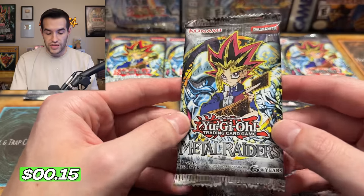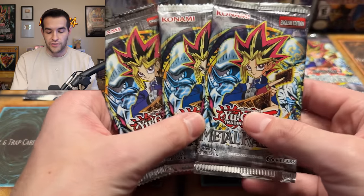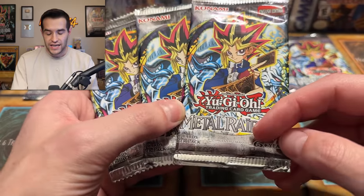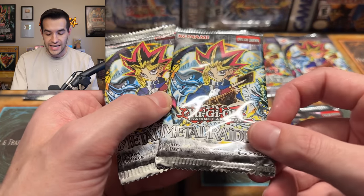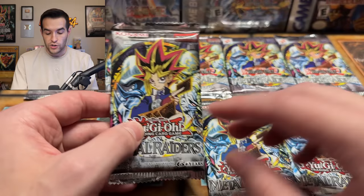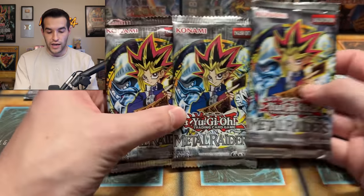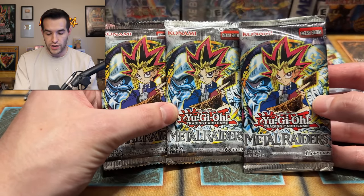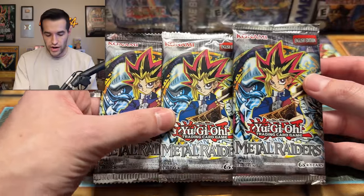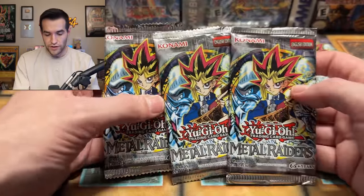Let's do our next print, which is 2017. The way you tell the difference between 2013, 2014, and 2017 is the date on the pack. The 2013 pack has no date except for the 1996 Kazuki Takahashi copyright. The 2014 will have a second date reading 2014, and the 2017 will say 2017 down there. So that's the only major difference between these three — they're very, very similar packs besides the dates.